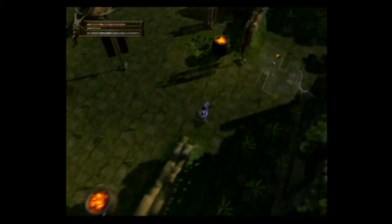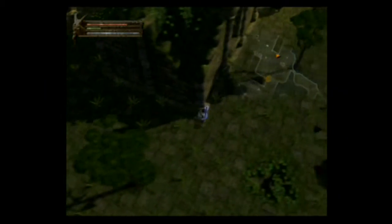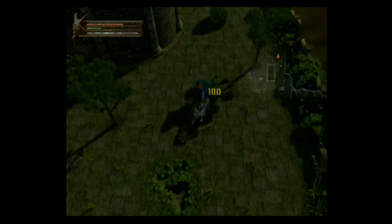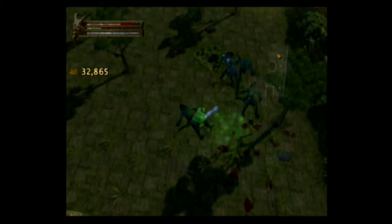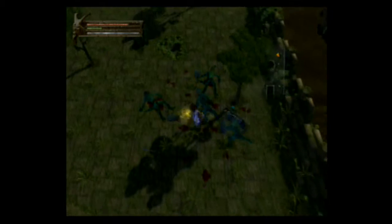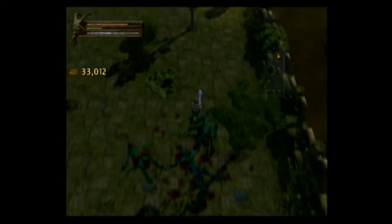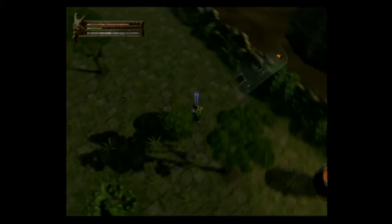Oh, weapon rack — nice. Anybody else? We're not gaining that much experience either — these guys are not giving us much. They are being a nuisance. Ow, I ran into the edge of that. I picked up whatever that weapon was. Rejuvenation potion — perfect. Give me that money. We're on the edge here.